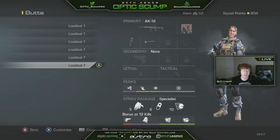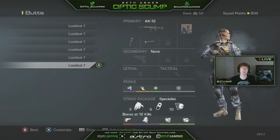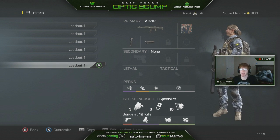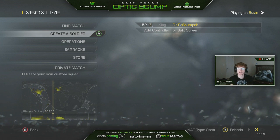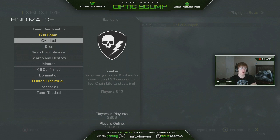Alrighty guys, here we go. Right here is the class that I'm going to be using. As you can see, I'm rocking the AK-12 with a grip and suppressor, and then I have Deadeye, Focus, Amplify, Dead Silence. Then for the specialist, we got Scavenger — which is standard — ICU, standard, and then Off the Grid. We're gonna hop into a game on Cranked. I think Cranked is the best playlist to try out this perk.